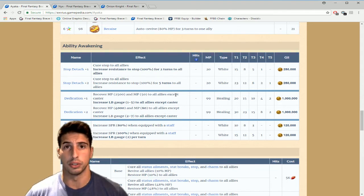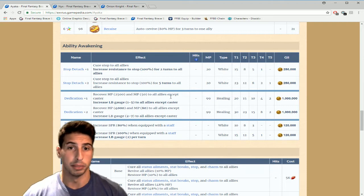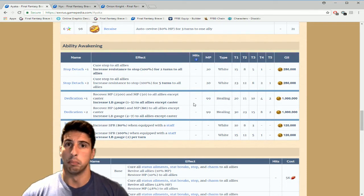Dedication is really good if you need healing or MP for your whole party, since Ayaka has a lot of MP regeneration. It's expensive at 99 MP cost, but if you build her to recover lots of MP you can manage it easily. Dedication Plus Two lets you boost your LB gauge a bit faster — pretty expensive but still decent.